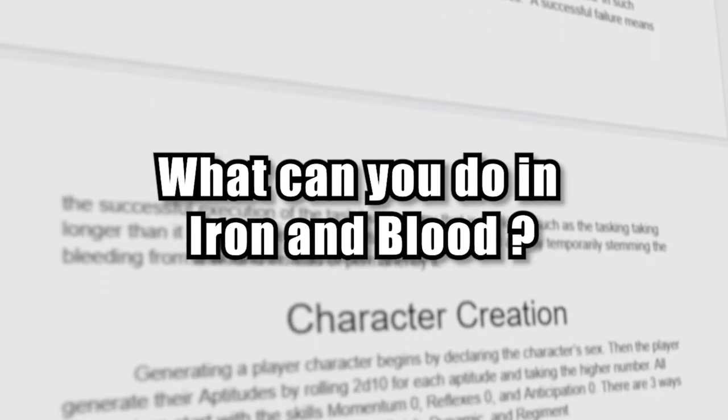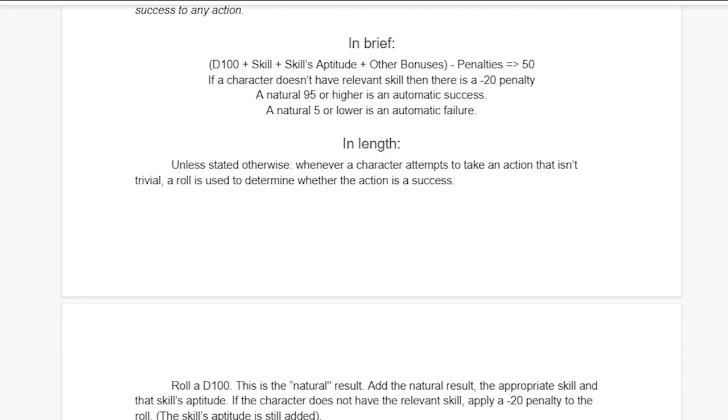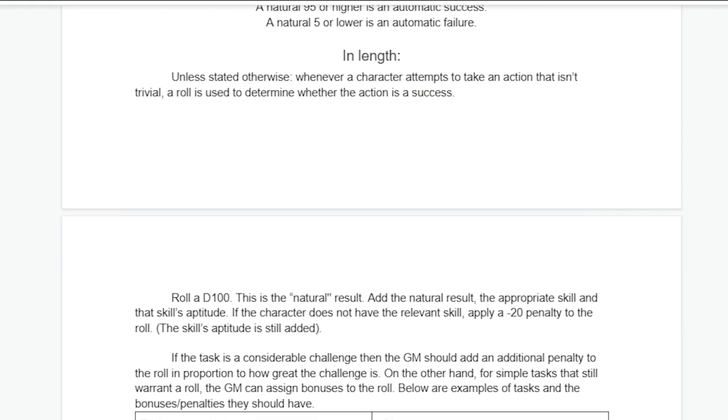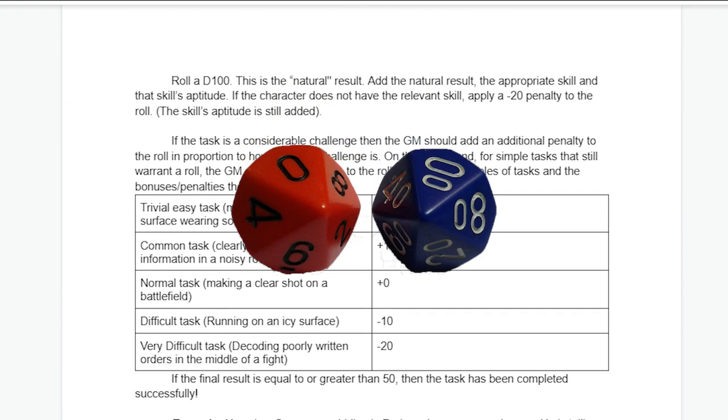So, what can you do specifically in Iron and Blood? The answer is everything. Here are the key features. All rolls in Iron and Blood are based on an intuitive system called Make 50. It uses D100s or percentiles, which is basically just two 10-sided dice.